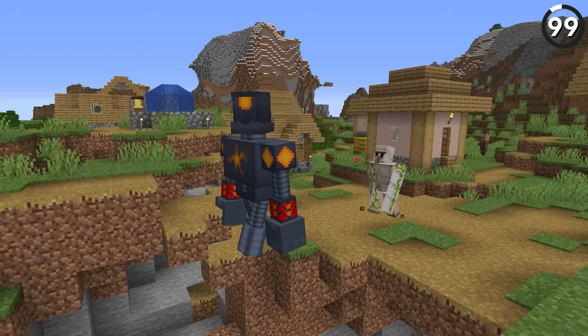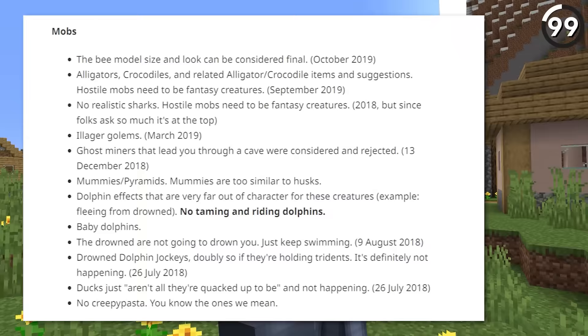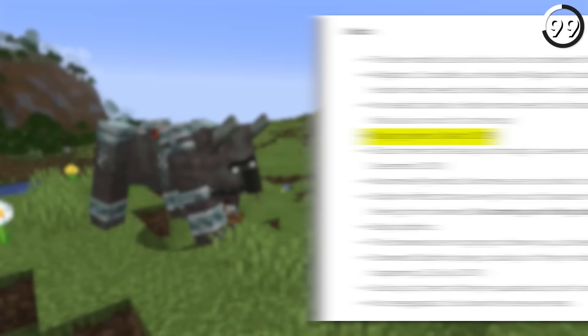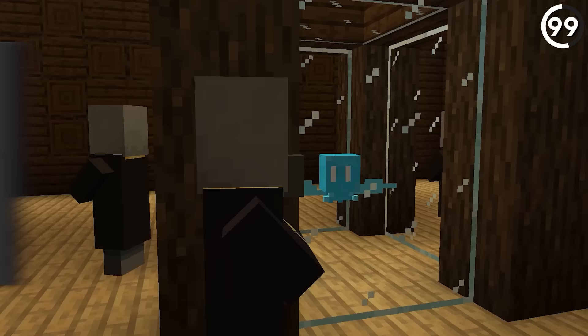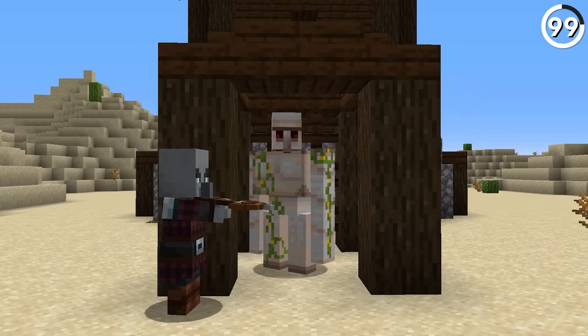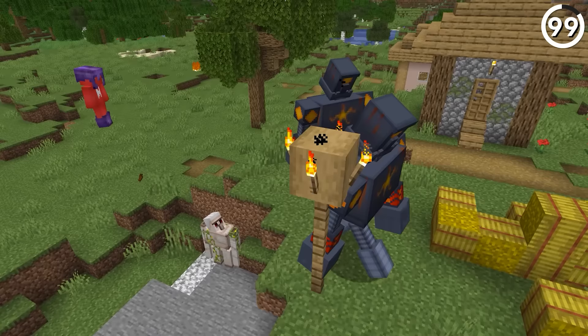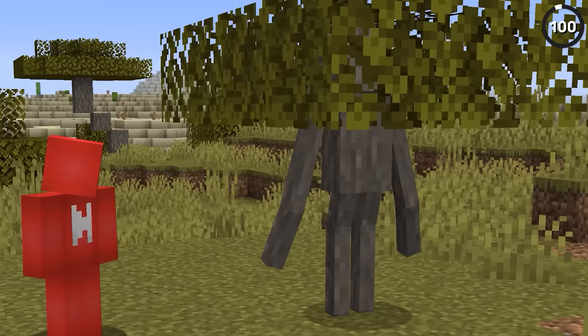Villagers have golems, and illagers have nothing. Now, this is actually intentional — Mojang has spoken out against adding an illager version of the iron golem, since the illagers already have ravagers helping them on raids. But in the 1.19 snapshots, it looks as if the illagers are kidnapping allays and then corrupting them into vexes. So what if they did the same to captured golems? Having a rusted or evil variant might be a new way to spice up pillager outposts.